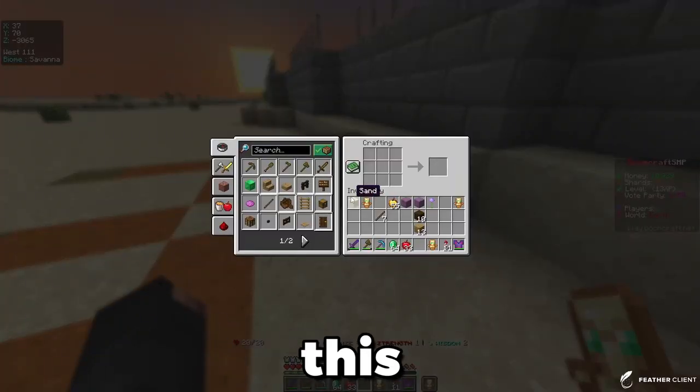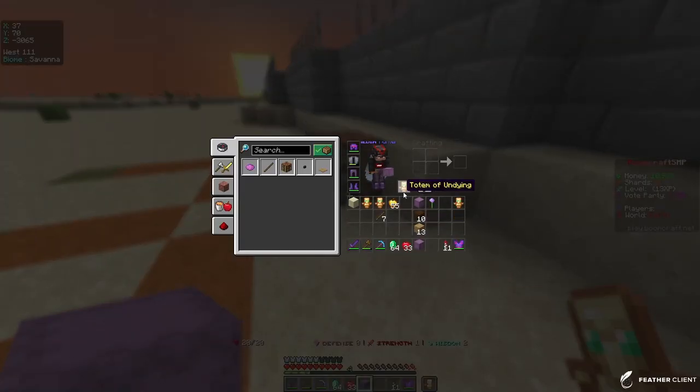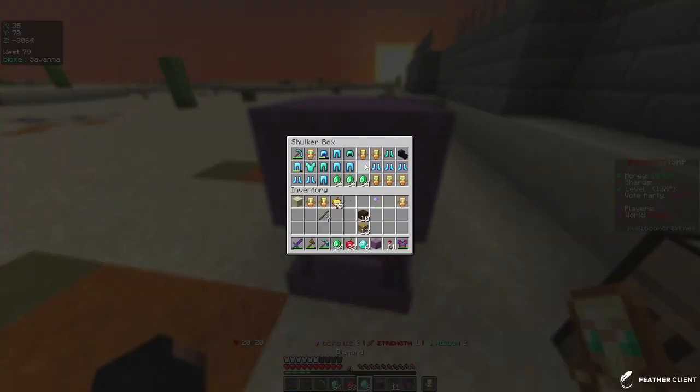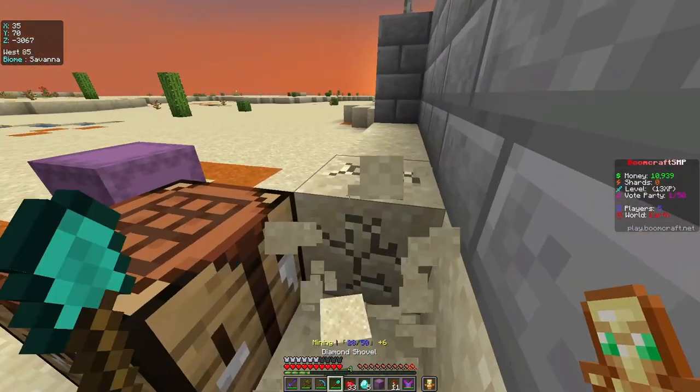My plan is to make this kind of into a glass cage, so I'm just going to get all this stuff out because I need my diamonds for a shovel, and right now I just want to get mining sand.